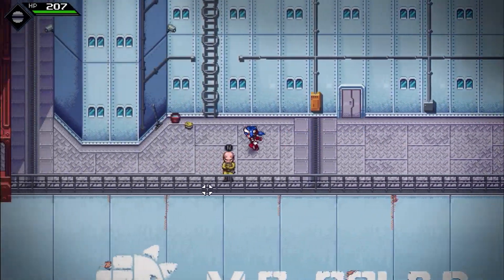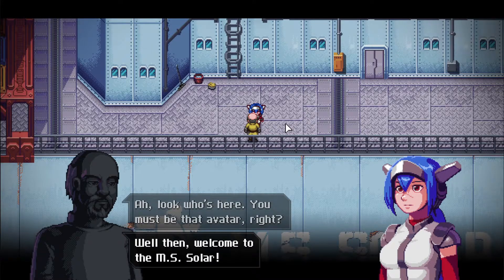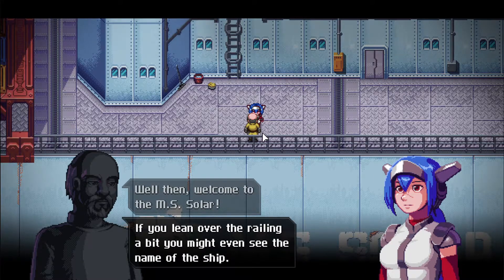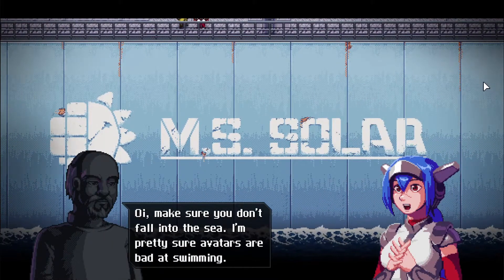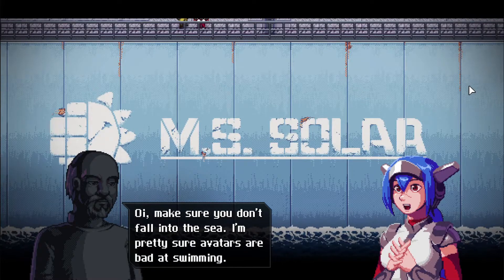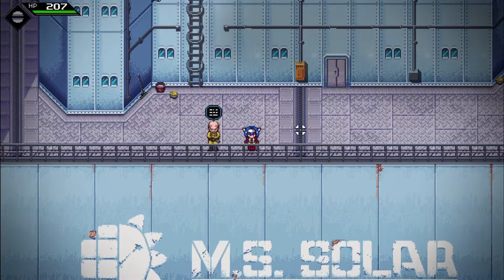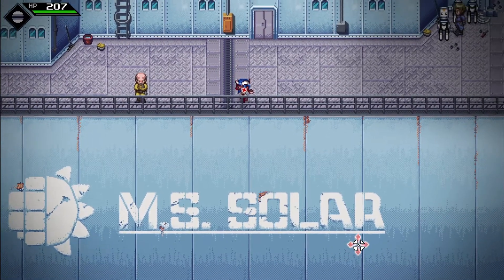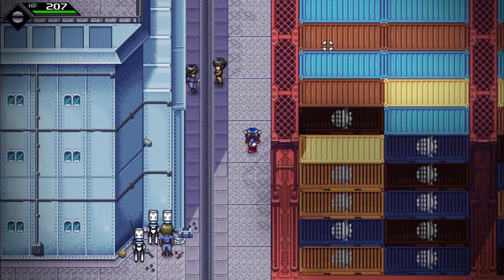So both Carla and this crew member warned us not to fall into the water. Avatars are not good in water and we'll experience that in the future. But for now let's keep exploring the MS Solar. We find another crew member who's just busy checking containers — no problem, we won't bother him too much. We move a little faster now by dashing through the ship.